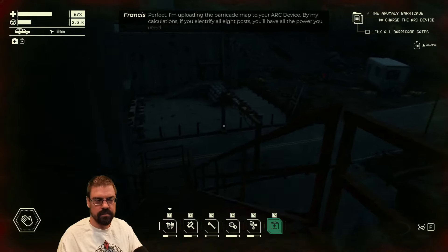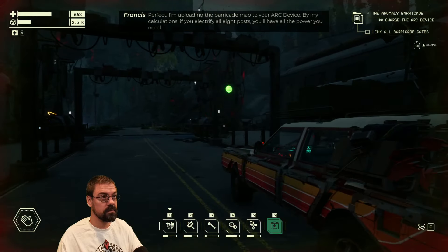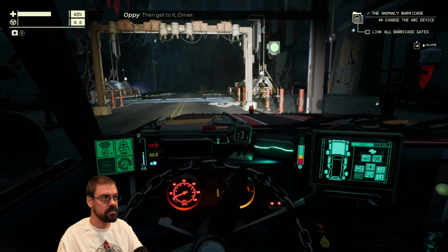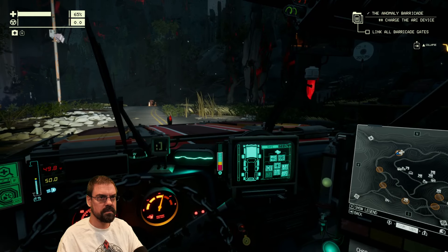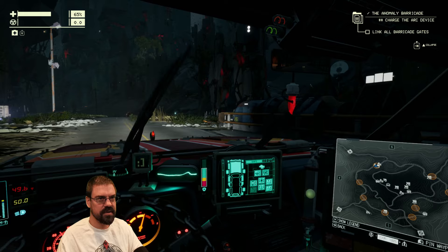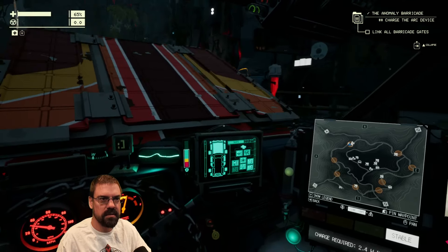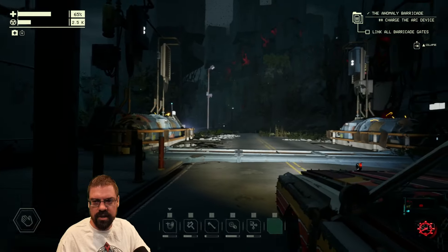I'm uploading the barricade map to your arc device. By my calculations, if you electrify all eight posts you'll have all the power you need. Appy, does that seem right? I ran the numbers a few times. Then get to it, driver. So for this — to charge the arc device — is this the one where we have to... I thought we just drove up and it didn't. Do we have to hold Space or something? Maybe I have to hit a button out there. I think I have to hold Space. Oh, you left something on the ground? That was my old tire.